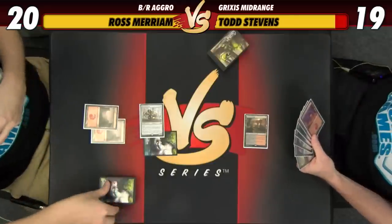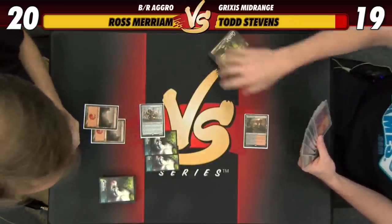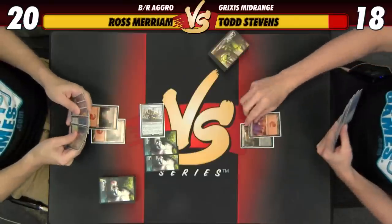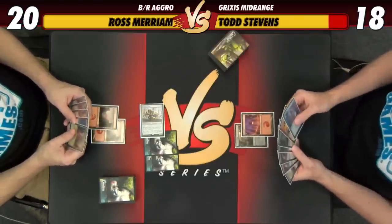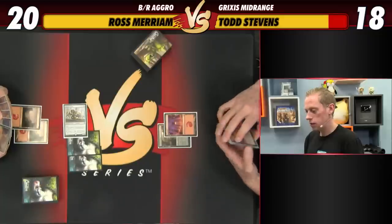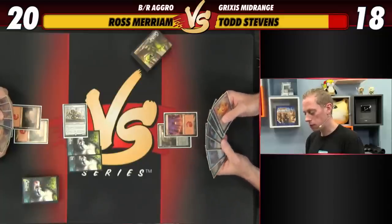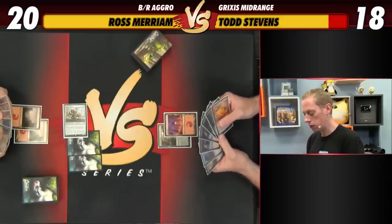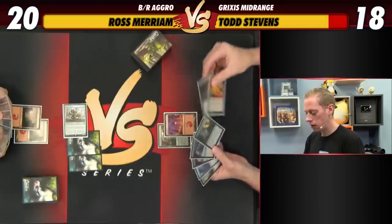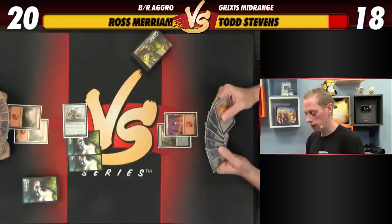Let's smash and trigger the Beaumat Courier — you go to 18. Since Ross did not play anything, with red decks that's usually just Lightning Strike or Abrade. It's very likely Ross would have some kind of removal spell here, so if we just play our creature out it's probably just going to get removed. I think I'm going to just hold up our removal and pass the turn.